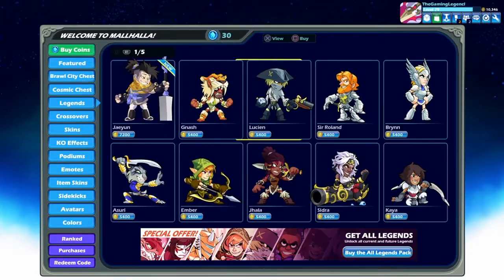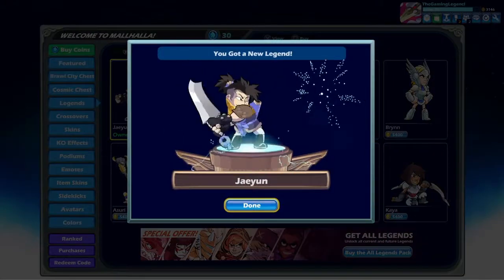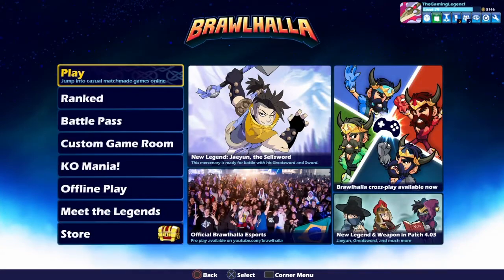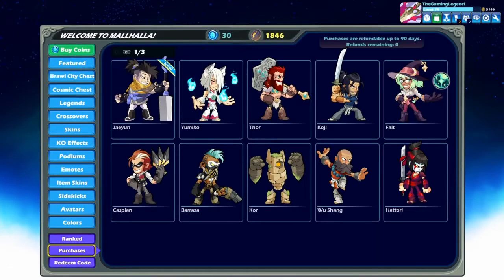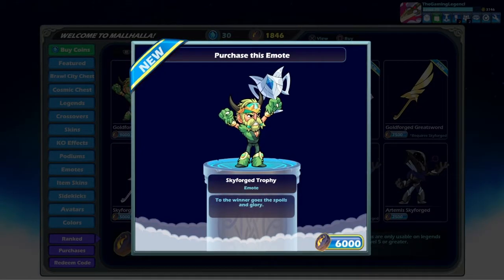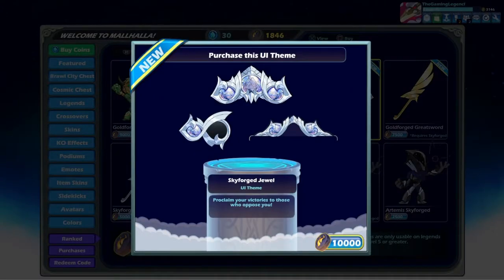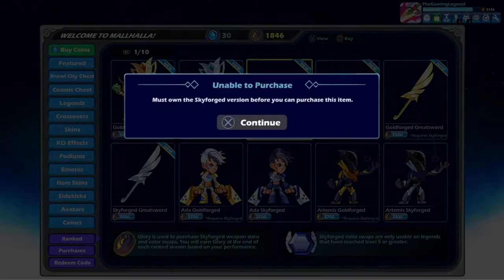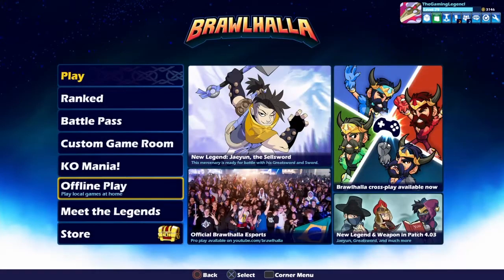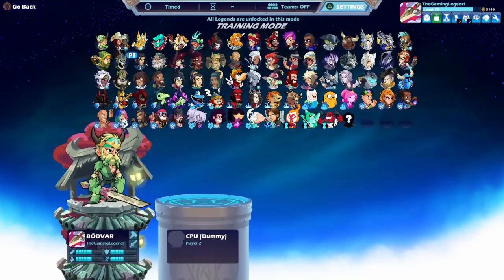So let me buy him real quick. He has a new weapon, which is the Great Sword, which was teased and shown off a little bit yesterday and a couple days earlier. There's also some new features where you can get the Skyforge Trophy, which is an emote, you can get Fruit of Glory, and you can get Skyforge UI themes.